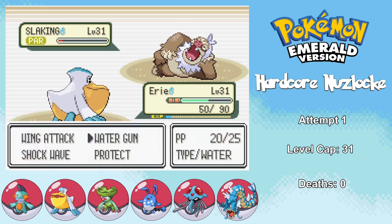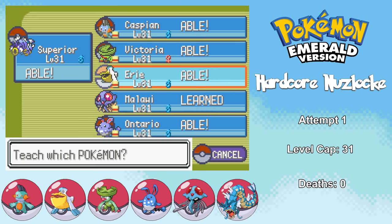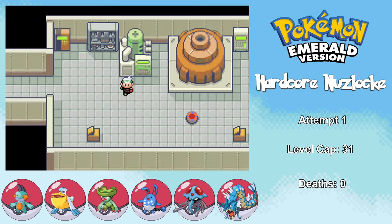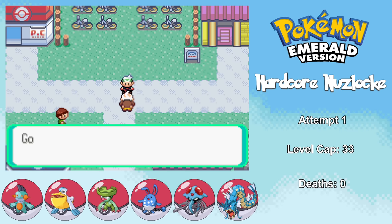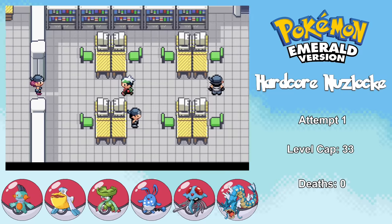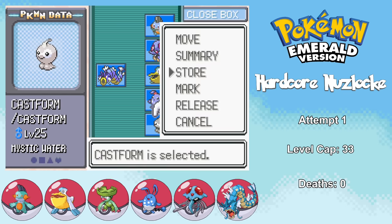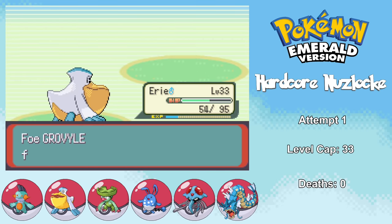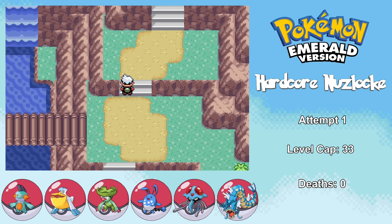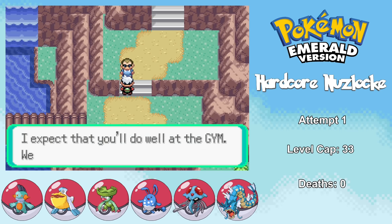Feel free to roast me in the comments. After the gym, I teach literally every single Pokemon on my team Surf, since it's one of the best water moves in the game. I then help out Watson at New Mauville and he gives me the TM for Thunderbolt, which is going to be important later on. On my way to Fortree, I save the Weather Institute and they give me a Castform, which is only important since it's holding a Mystic Water. I then run into May, who hasn't caught a single new Pokemon, so I sweep her entire team using just Pelipper.